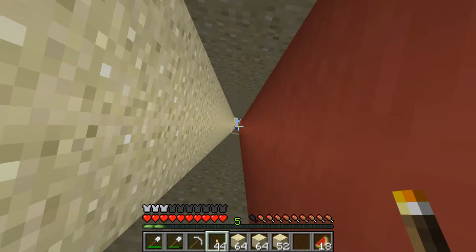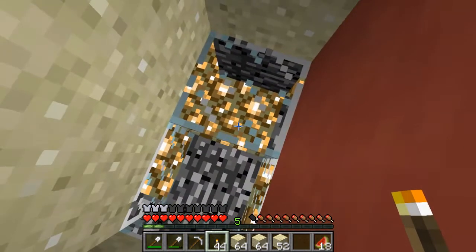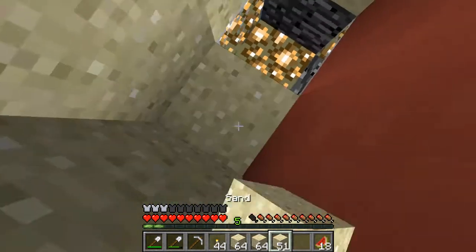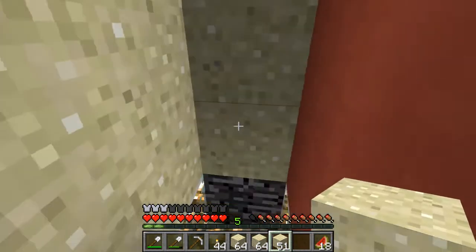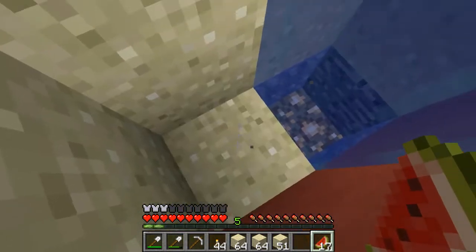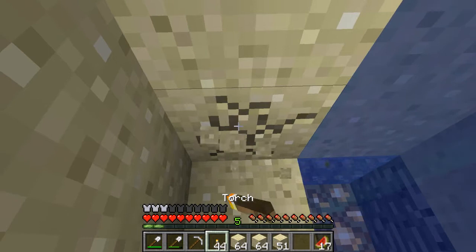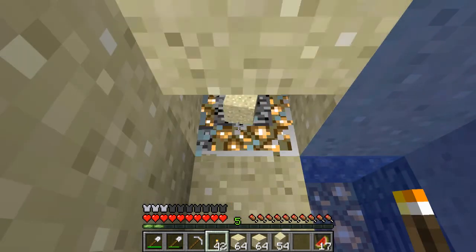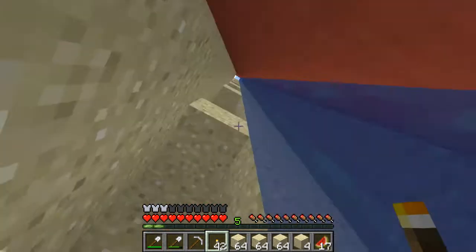That one there is going to have water come down on my head — I'm going to break that and hop up here. I had no idea you could place a torch on glass. It's got to be a mistake, right? No, you can! Oh well, there you go.